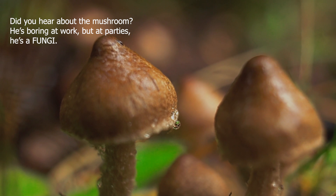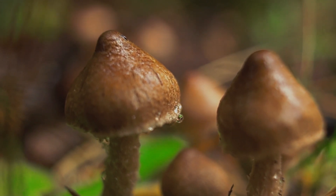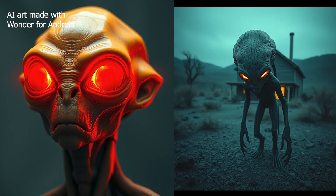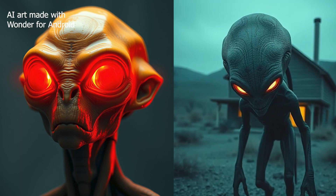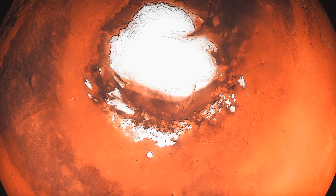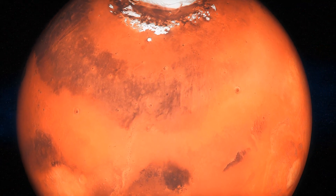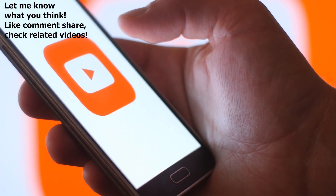For example, fungus in the Chernobyl region absorbs radiation and turns it into energy in a process called radiotrophy. Let me know if you'd be interested in a longer video about that. Other adaptations could include larger eyes to compensate for lower light levels, a more efficient cardiovascular system to function with less oxygen, and possible changes in reproduction due to Mars's lower gravity affecting fetal development. Mars is already a world of mystery and extreme conditions, but as we dream of colonizing it, we have to think about the long-term consequences.